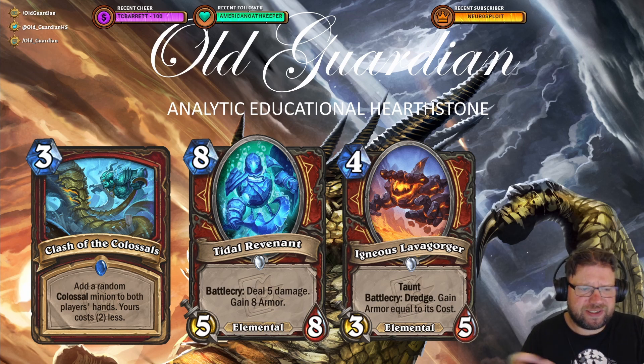So we have Clash of the Colossals, which gives a random Colossal minion to both players' hands. Yours costs two less.